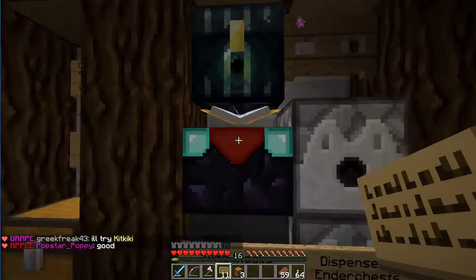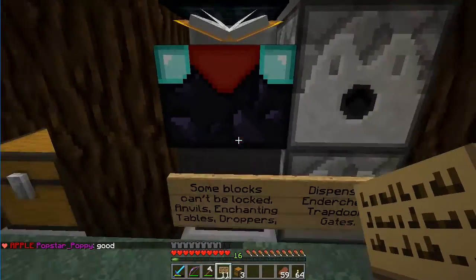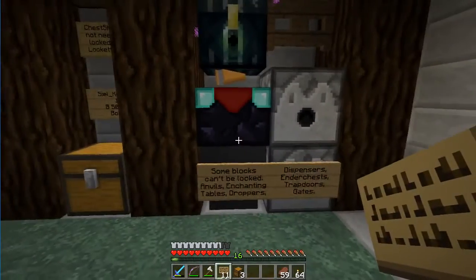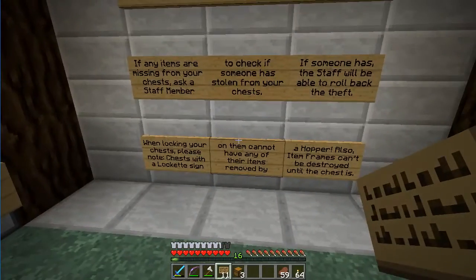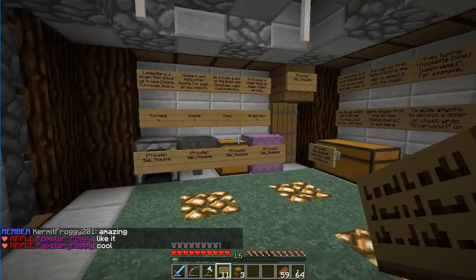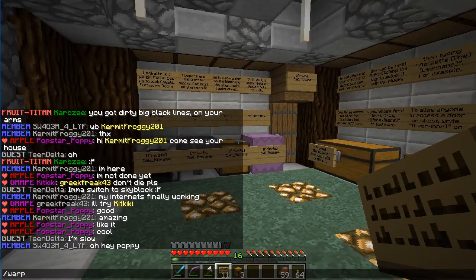Things that don't work with locket: ender chests, enchanting tables, anvils, droppers, dispensers, gates — and item frames. Item frames are now locked automatically, which is actually a nice addition.